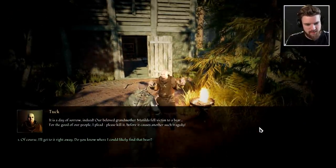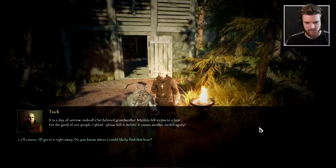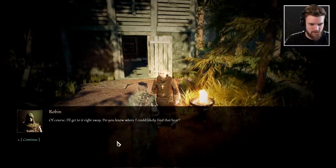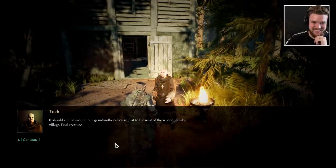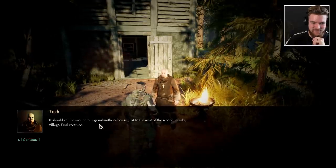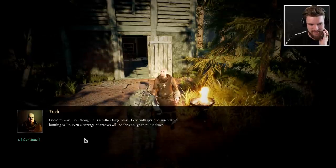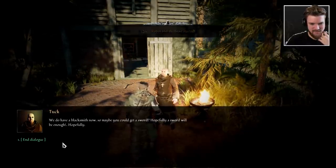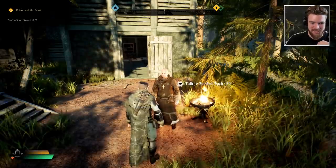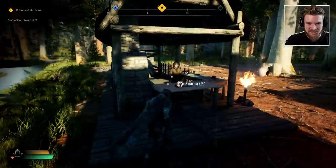It is a day of sorrow indeed — our beloved grandmother Matilda fell victim to a beastly bear. For the good of our people, please kill it before it causes another such tragedy. Robin: 'Of course — I'll get to it right away. Do you know where I could likely find that bear?' NPC: 'Should still be lurking around near Westford, maybe sitting in its den. I need to warn you though — that bear is infamously large. Even with your commendable hunting skills, a barrage of arrows will not be enough to put it down. We do have a blacksmith now, so maybe you could get a sword.' Robin: 'I want to go out there with a bow, mate — have you ever played Skyrim? You can kill anything with a bow.'